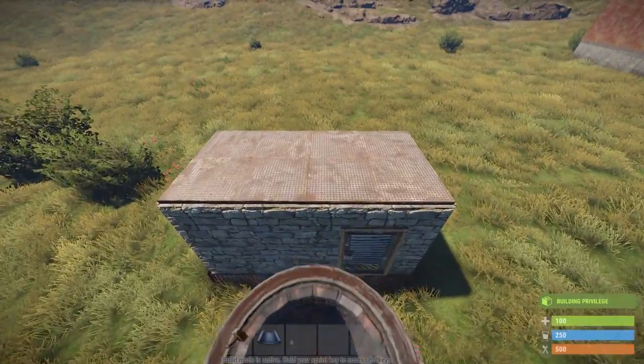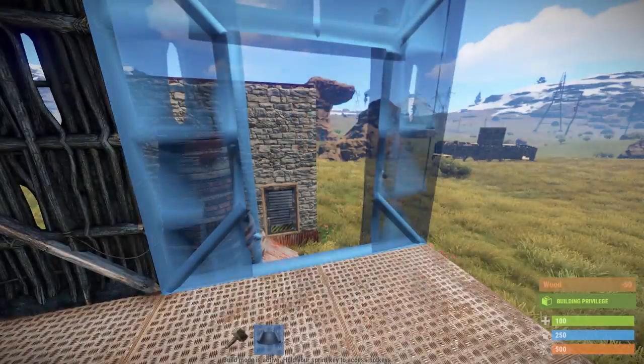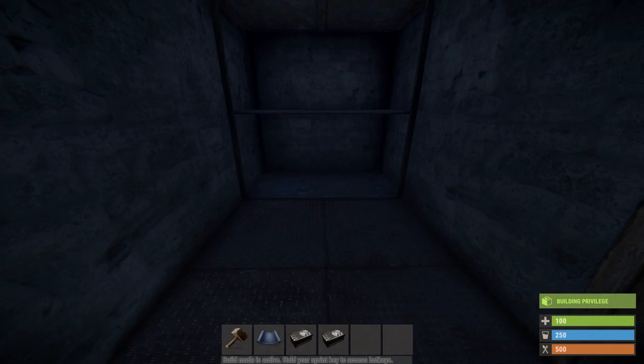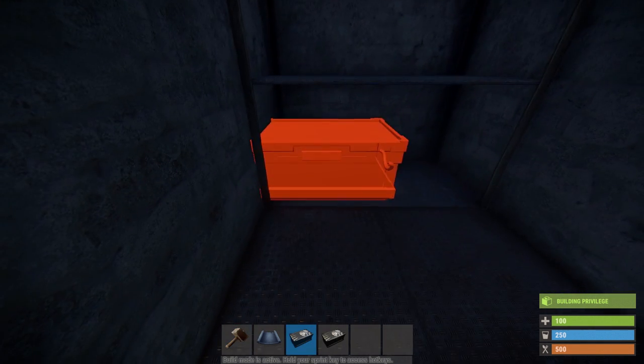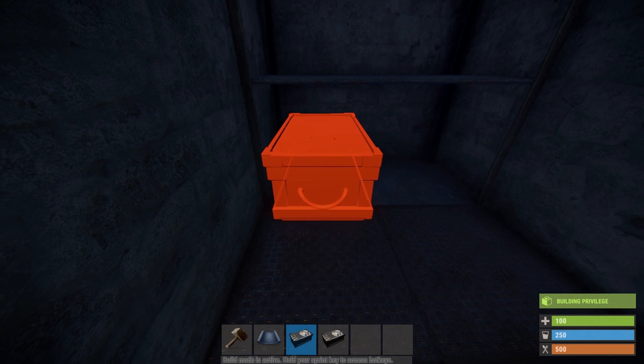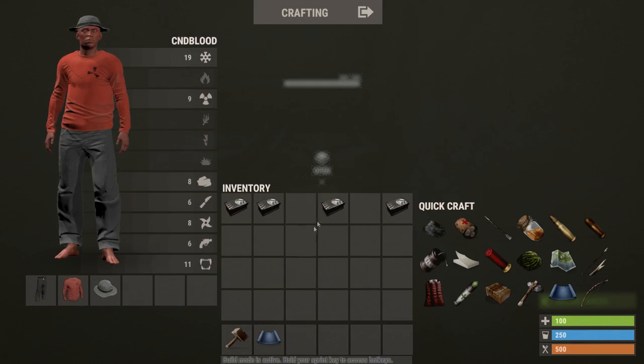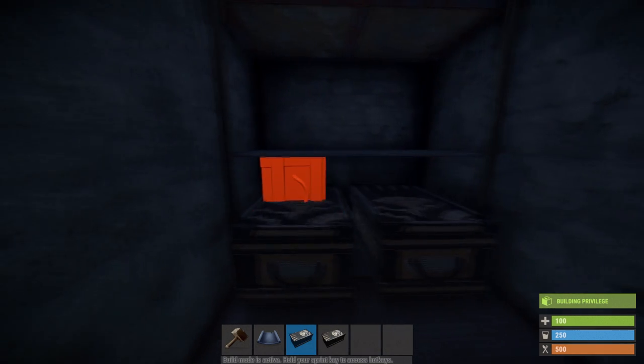Now for the second part right over here — over here this will be your other loot room, so you're going to go ahead and place it just like I do. Make sure you take your time for this part because you want to be able to put as many boxes as possible.